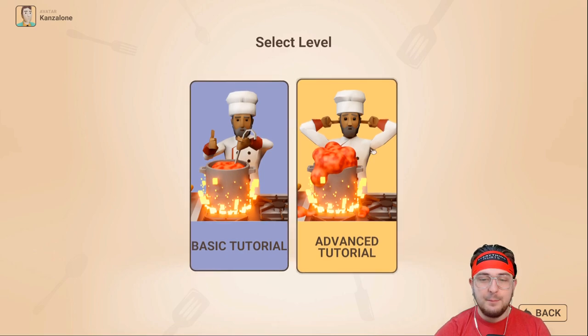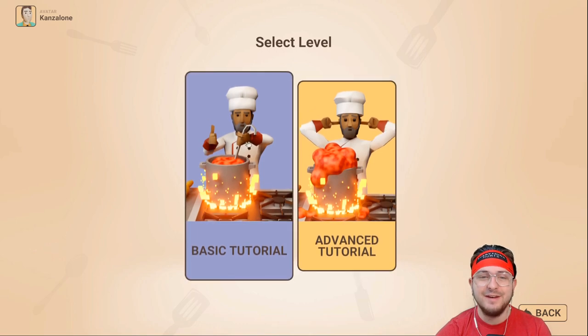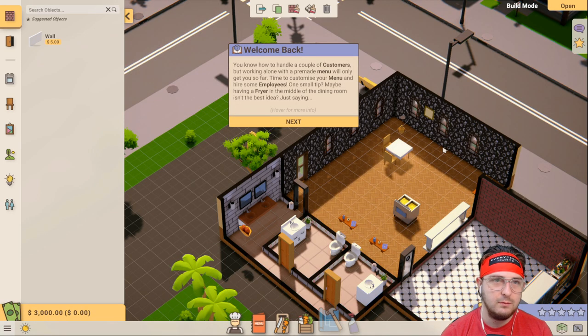We're going to jump into the tutorial - basic tutorial or advanced tutorial. This makes me feel like if I go for the advanced tutorial, it tells me everything I need to know. If I go for a basic tutorial, will I not know things from time to time? This might be like an episode zero where we're learning about the game, because there is a lot to learn. It is not your typical easy-to-dive-into tycoon game - there's quite a bit to this game.